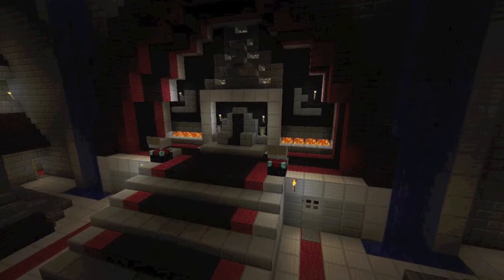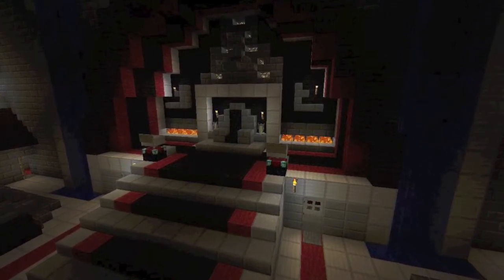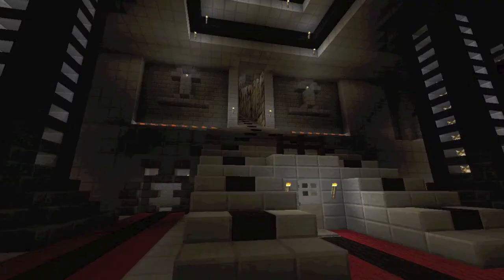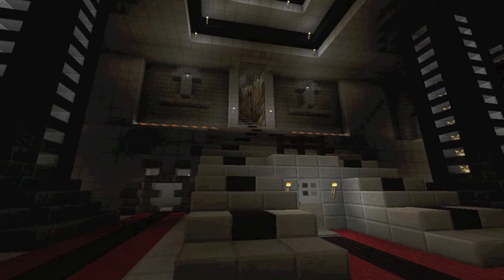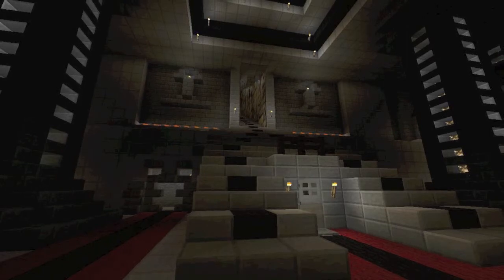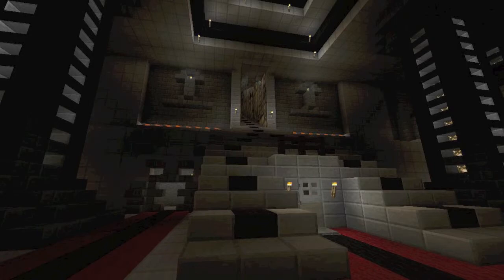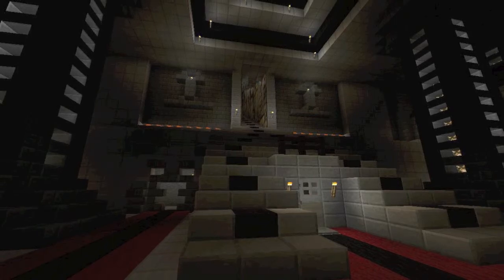Here's another view of the throne. And this is a view of the entrance to the underground area - you can see the stairs going up to the top, and there's a door that leads to an area I haven't done yet. It's going to be a crypt or a prison, I'm not quite sure what I'm going to do back there.